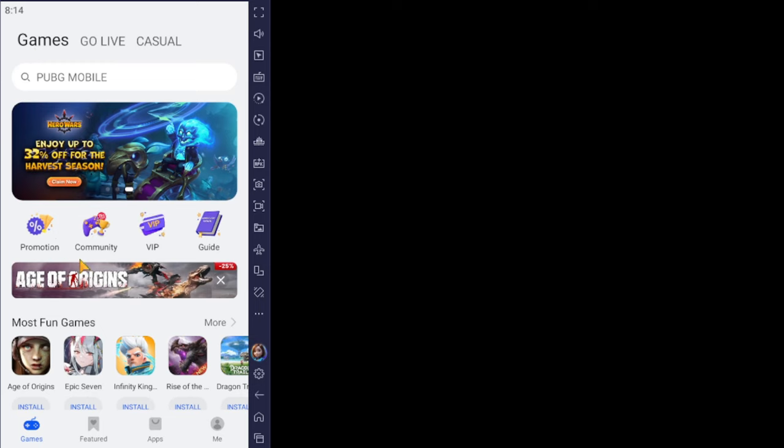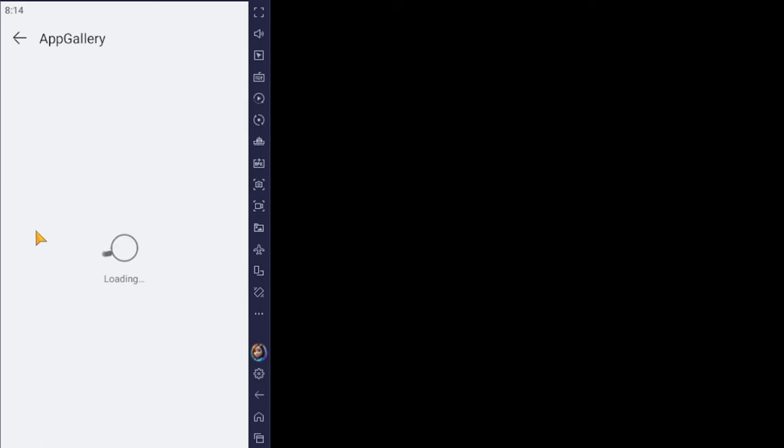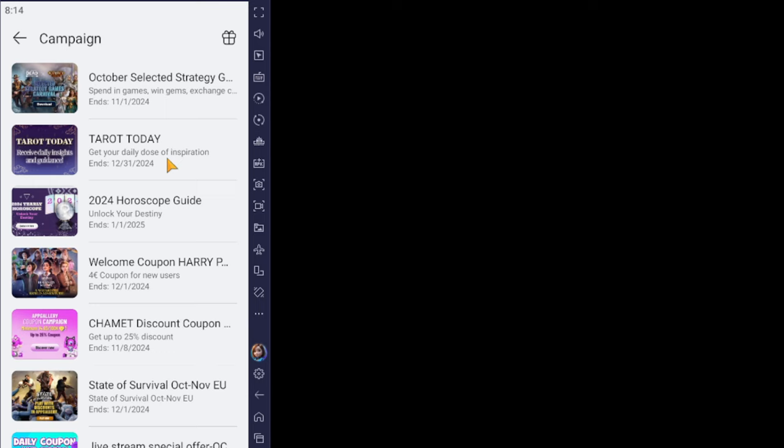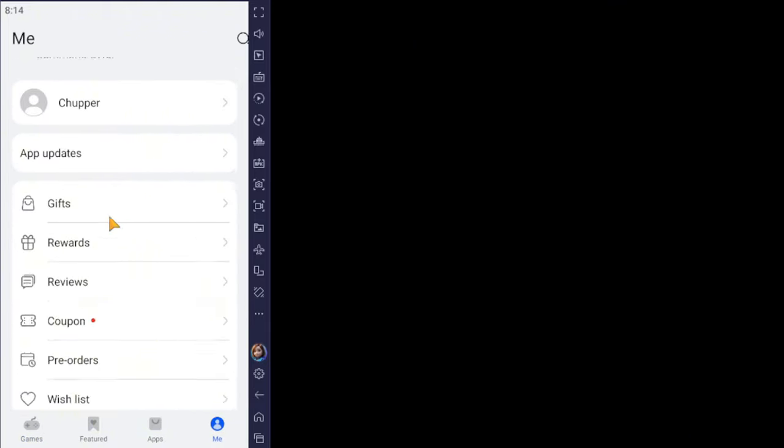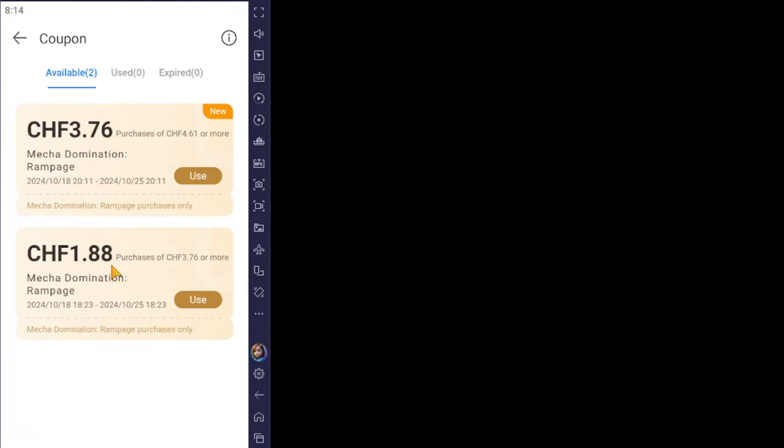There's also a Promotions tab in AppGallery where you can see different promotions for many games — just make sure you download from AppGallery. Going to the Me section and pressing Coupons, you'll see the two coupons: the first is a two euros coupon and the second is a four euros coupon.